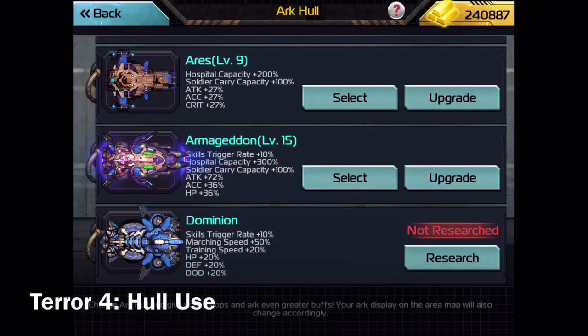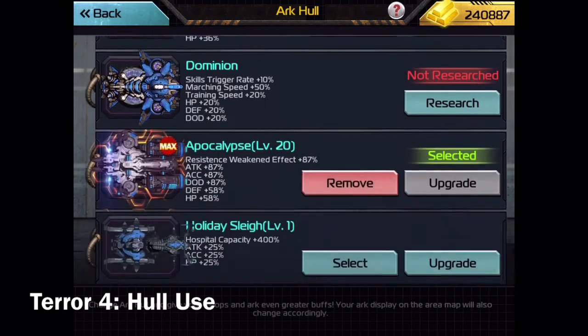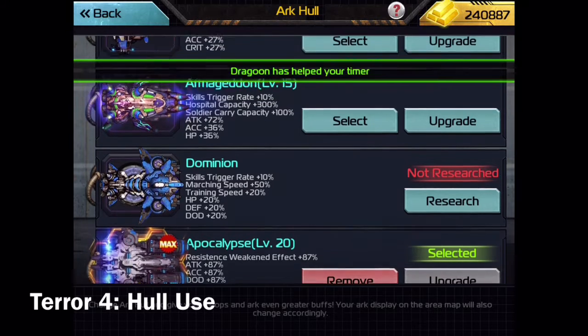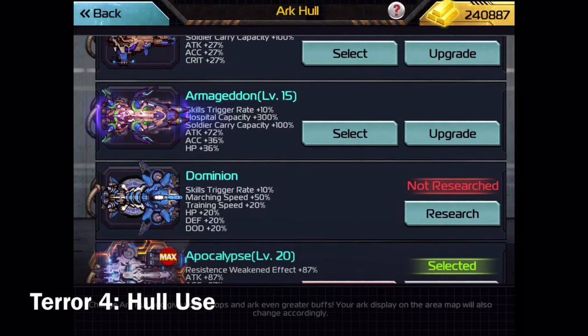But if you're attacking with a one-slot bust commander, or any commander that relies heavily on skill procs, then you might want to consider Armageddon hull or Dominion hull, as they give a multiplicative 10% bonus to your skill trigger rate.